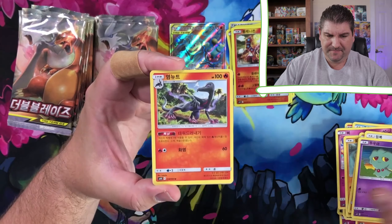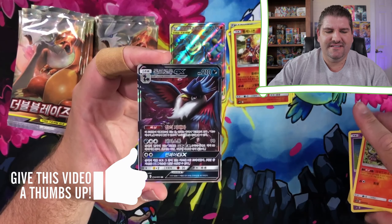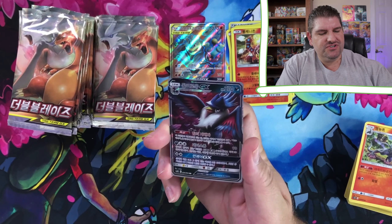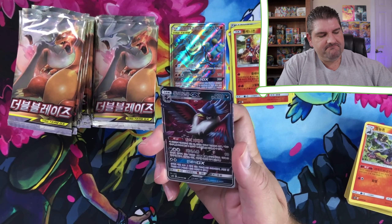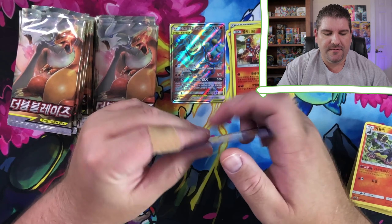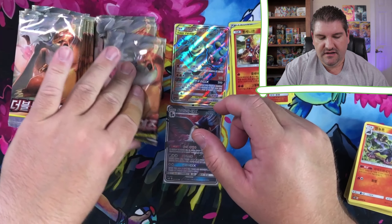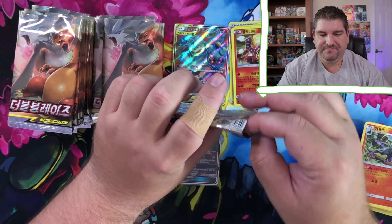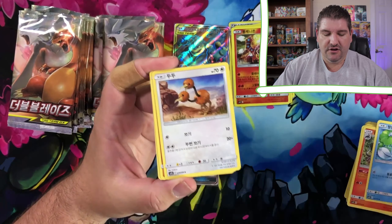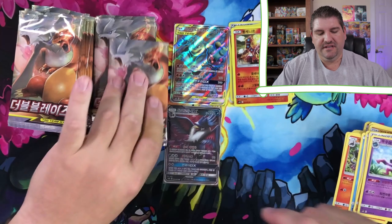I think I see something in the back. Oh, there's that Honchkrow GX that we didn't want! Why, Honchkrow? Not that I don't like Honchkrow as a Pokémon, I just - we get so many of these. They're not very rare, honestly. They're one of the least rare of the ultra-rares, in my opinion. I've gotten them in Japanese, I've gotten them in English, and now I'm getting them in Korean as well. It is what it is.